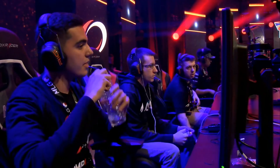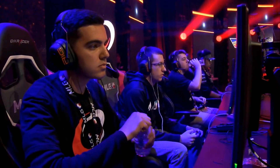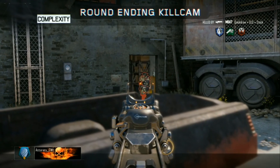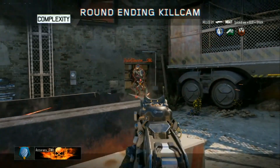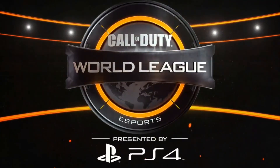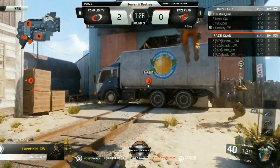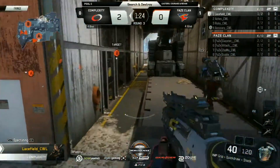Looking good so far in this search and destroy. Who is it again? It's this man — Accuracy. The guy that, when you think of Cole's lineup, maybe not the guy that comes to the forefront, but if he can remain consistent and follow some of the leadership on this team, this is where Complexity can see a lot of success. You saw his class setup as well — not using Dead Silence as that third perk because of the very loud crowd and outside noise here. You can cut that perk and maybe run Flakjacket and Overclock instead.